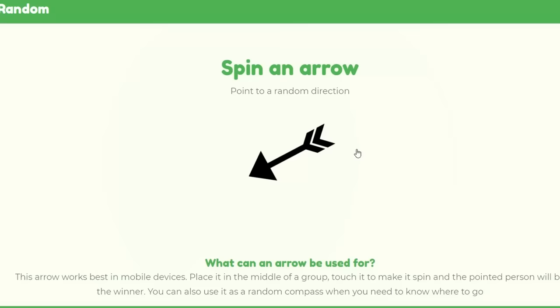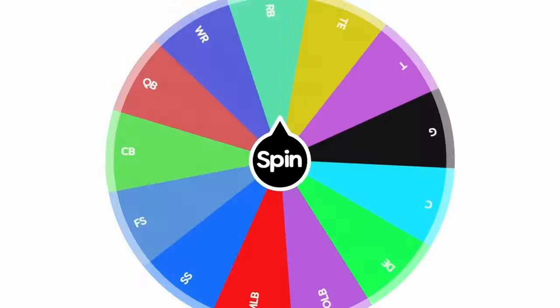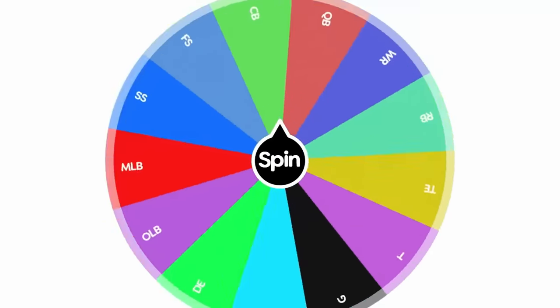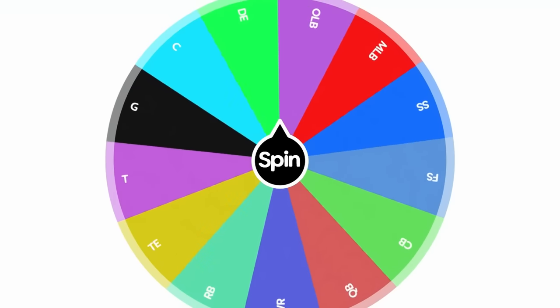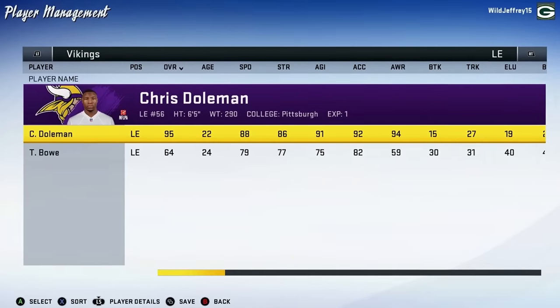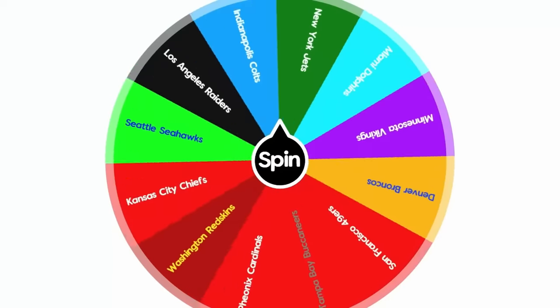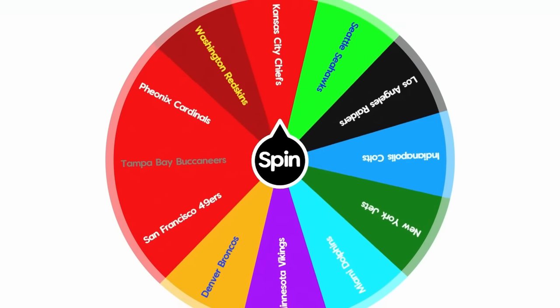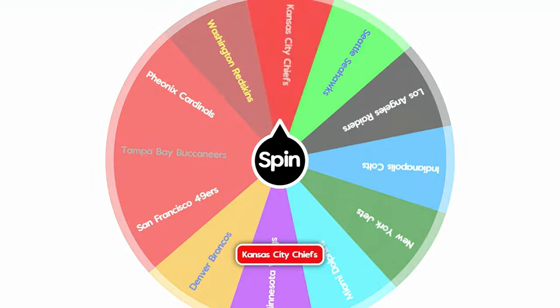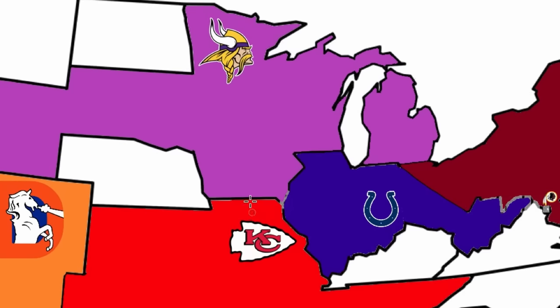The Minnesota Vikings are up again. They've won one game and have been grabbing land — now they claim Wyoming and improve defensive end Chris Doleman to a 95 overall. Then the Chiefs are selected, and now we get to see which of these strategically-built teams is better: it's the Chiefs at the Vikings.